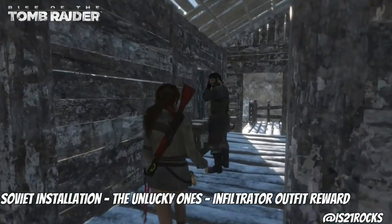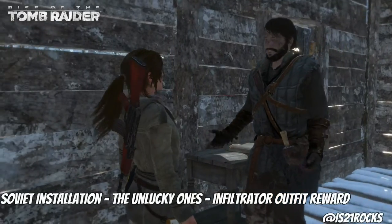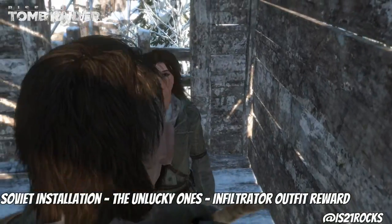Welcome back Tomb Raider fans, my name is Roxen, thank you for joining me on another tutorial for Rise of the Tomb Raider. This time I'm doing the Unlucky Ones, which is in the Soviet installation, and when you finish this mission, you get the Infiltrator outfit.